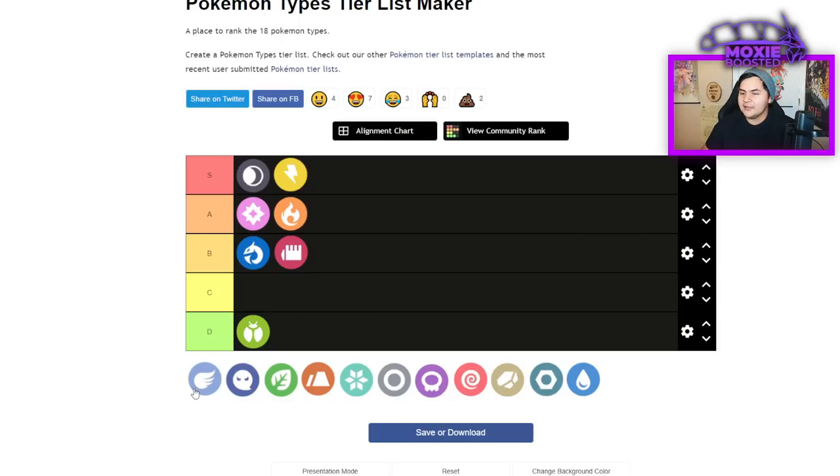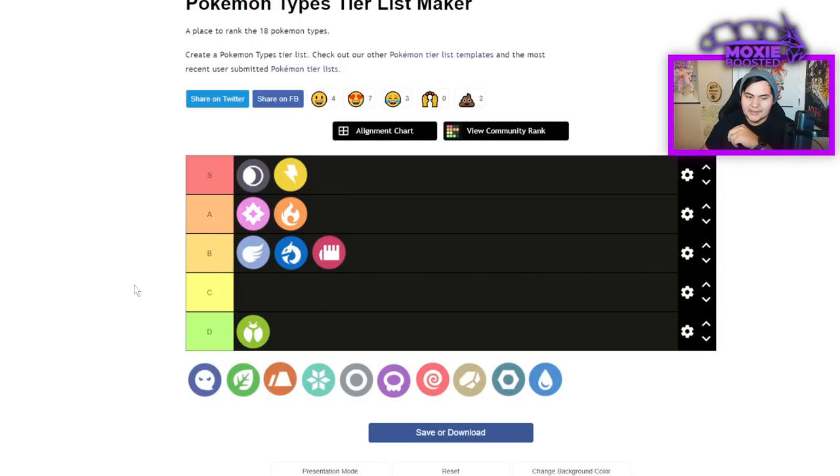Flying — there are very little reasons to want to turn into a Flying type for passive effects, but there are some cases. Electric types could become Flying, maintaining their previous STABs and now being immune to Ground moves. However, Flying is weak to things you don't want to be weak to — Electric moves like Electroweb, Rock moves like Rock Slide, and Ice moves like Icy Wind. I think it's like top of B. The main use is just being Earthquake-immune, like a Magnezone.